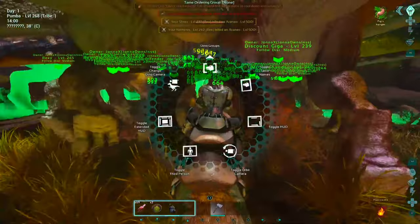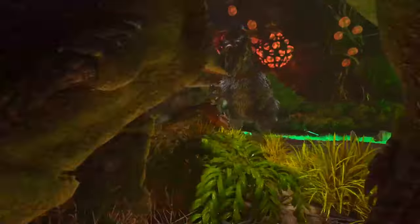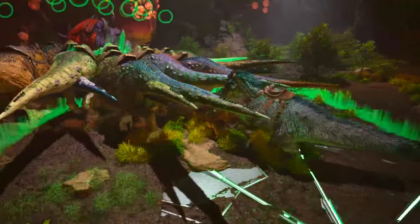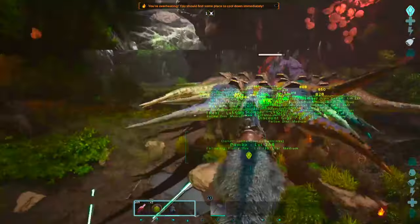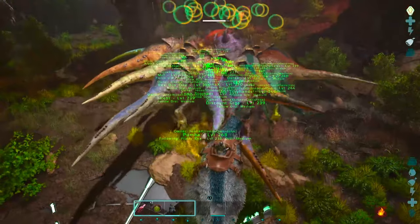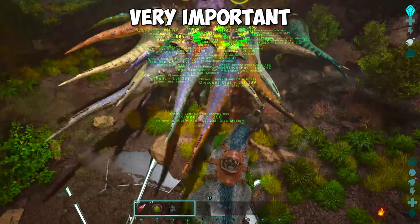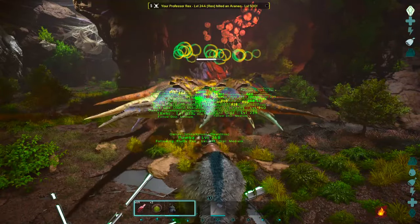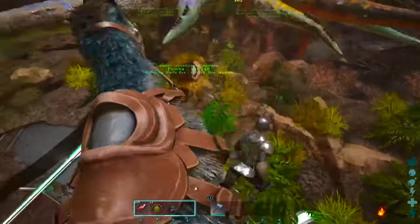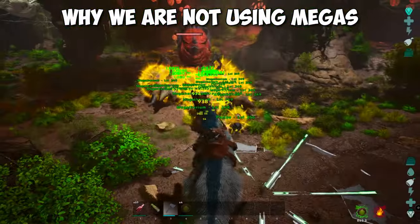While mounted on the Diadon you want to start healing. Then toggle orbit cam so you can see if most Rexes are getting healed. After healing for 10 or 15 seconds you want to jump back on the UT. This boss does serious damage so it is very important that you master this technique and switch between the UT and the Diadon.